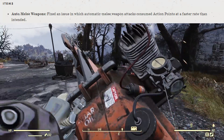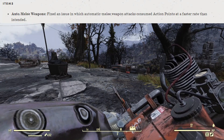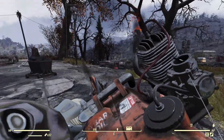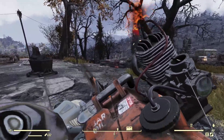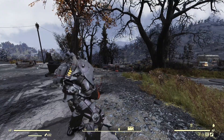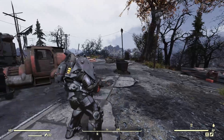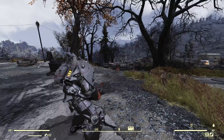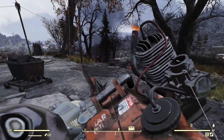The second change has to do with auto melee weapons — stuff like your auto axe, chainsaw, ripper, and buzz blade. They fixed an issue where automatic melee weapons were having action points consumed at a faster rate than intended, so your AP will last a bit longer now. As you can see, there's still a bug in first person where AP drains quicker than in third person, but at least it's been worked on and is now slightly better for AP usage.